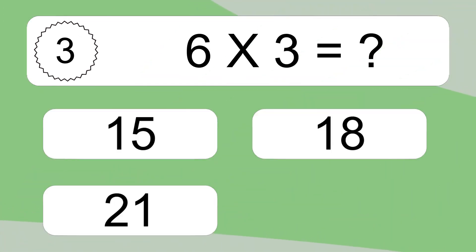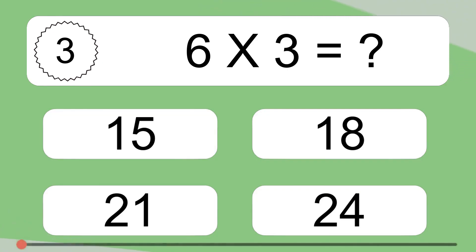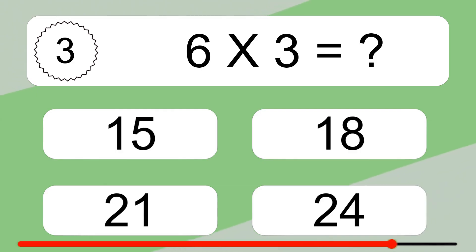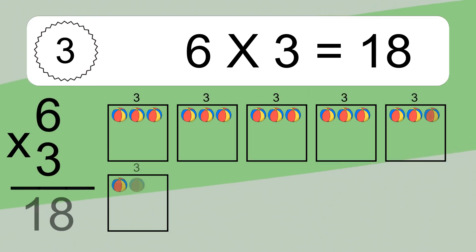6 times 3 equals what? 6 times 3 equals 18. We have 6 boxes and each box has 3 colorful balls inside. If you count all the balls in all the boxes together, you will have 6 times 3 balls.